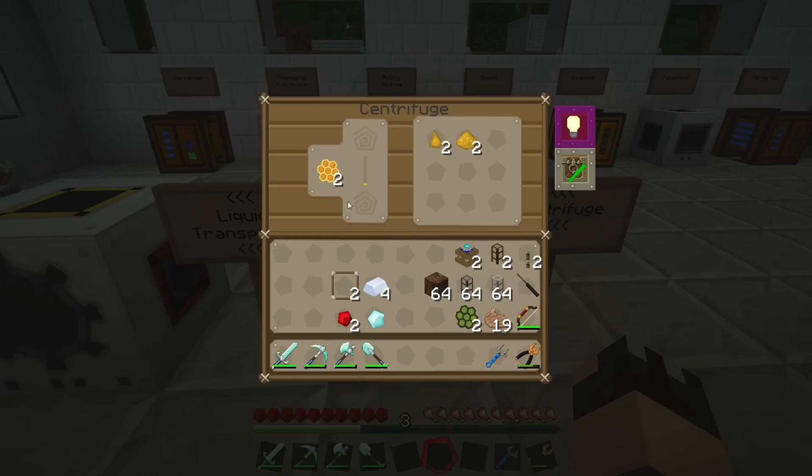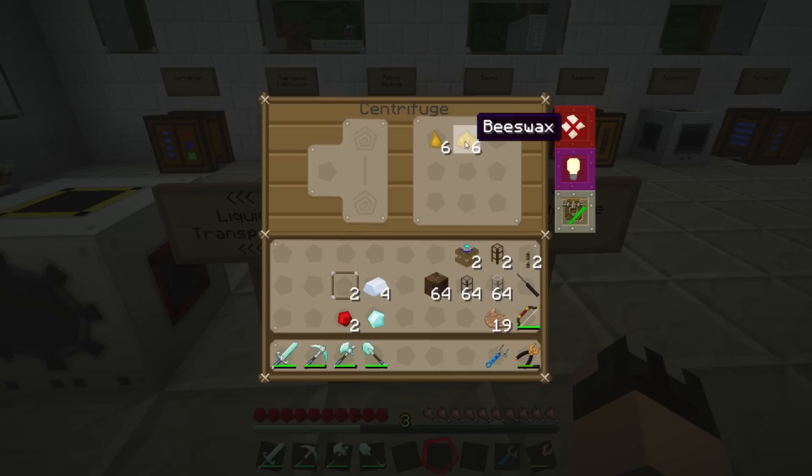You can also put propolis in the centrifuge. Propolis is something that's also produced by bees on occasion and can be turned into a variety of things. Let's try the mossy comb and see what we get from that. It takes a little bit longer because it's a slightly more complex comb, but it yields the same results - we still get a honey drop and beeswax.